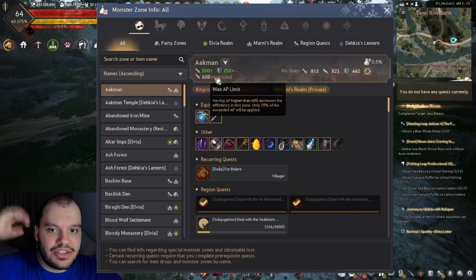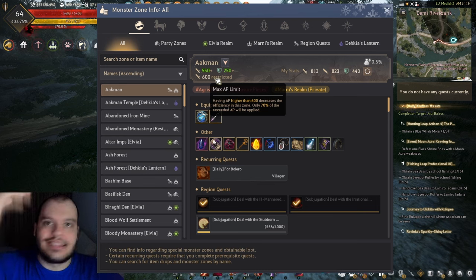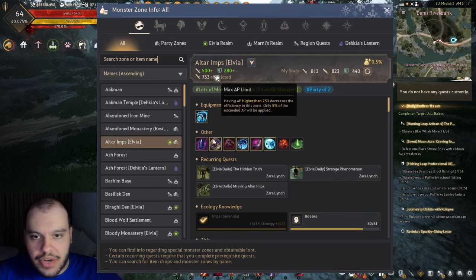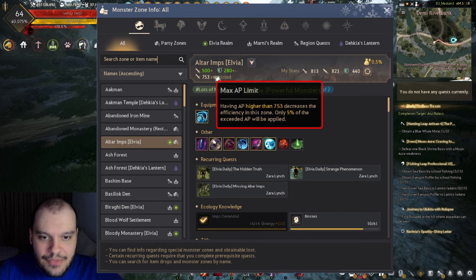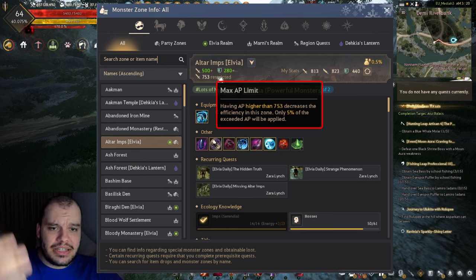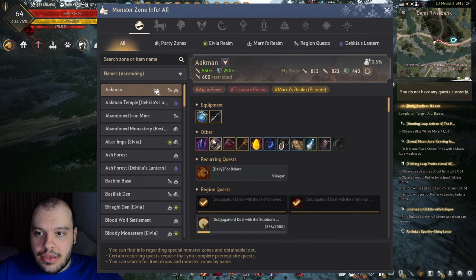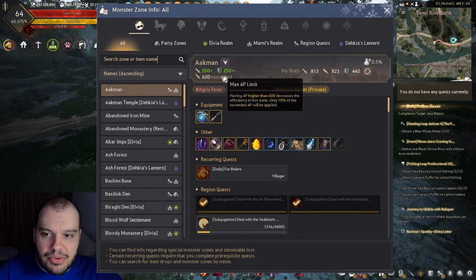You're still getting a good chunk of AP. There's no 100% spot - every spot is either 70% after a certain point or less. For example at Altar of Imps it's 5% - after 753 AP you only get 5% of exceeded AP applied, so if I have 70 points over that cap I get something like 3 extra AP, which is basically nothing.